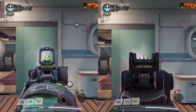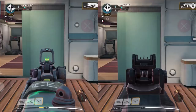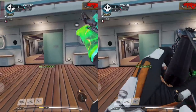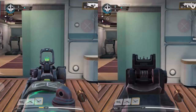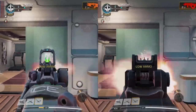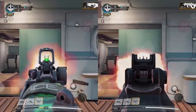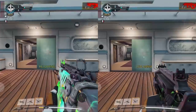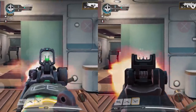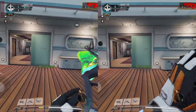Next is fire rate. We put the guns side by side and shoot all 50 rounds — which, by the way, they both have a 50-round mag, another similarity. Shooting the entire mag for both guns, they finish at the exact same time, meaning they have the exact same fire rate. The reload speed between the two guns is also the exact same. I didn't just eyeball this — I measured it frame by frame. They literally shoot the 50 bullets in the exact same amount of time.